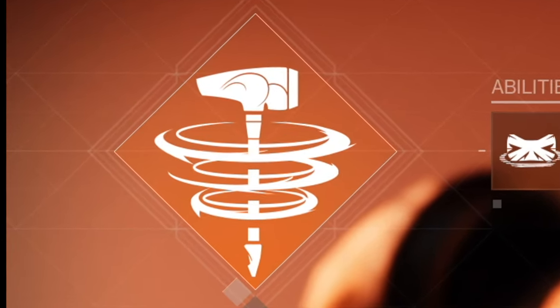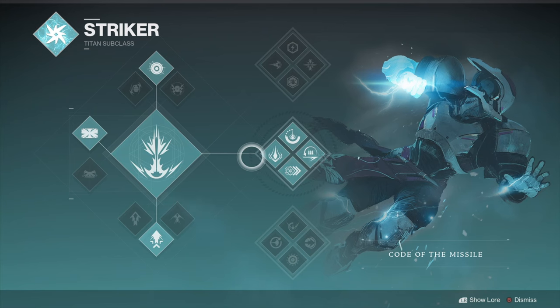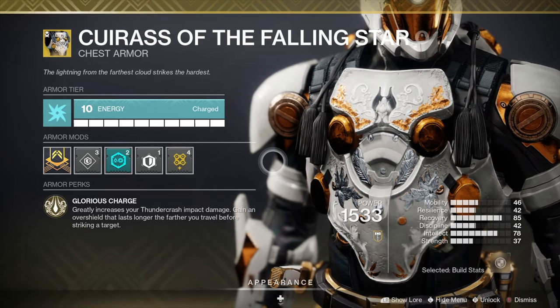If you're a Titan, you can use Hammer of Sol with Lorely Splendor, Roaring Flames, and the Lorely Splendor helm. But you could also use the Thundercrash super with the Cuirass of the Falling Star exotic.